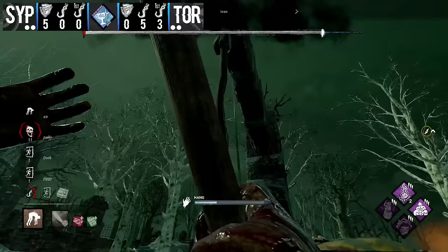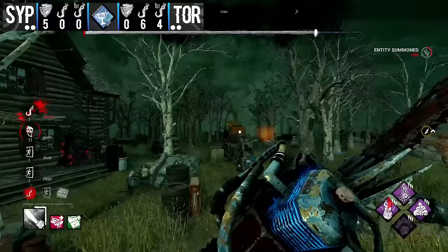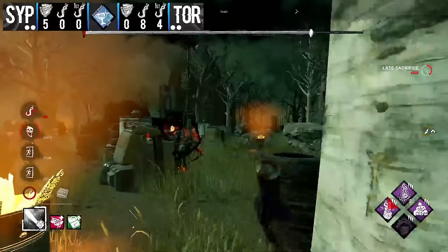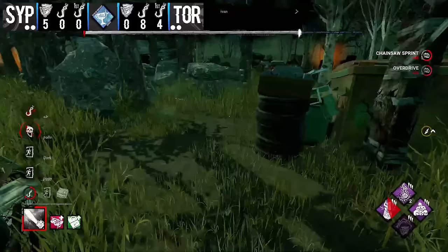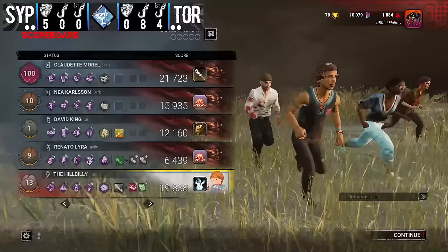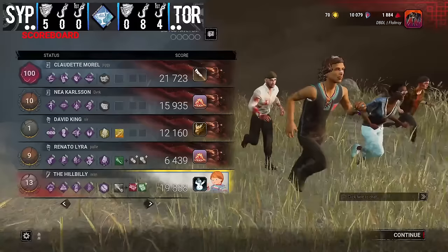That will be seven hook stages in total for Torment — a pretty good result from Ivan's Hillbilly match. It was a quick early death but the survivors played the chases well and recovered very well overall. Not the worst result — we'll have to see if survivors can bring it back in the next game.